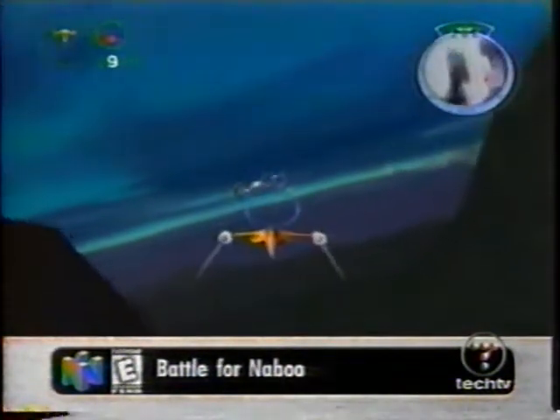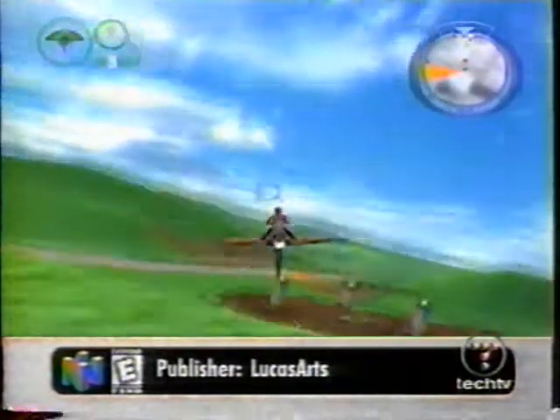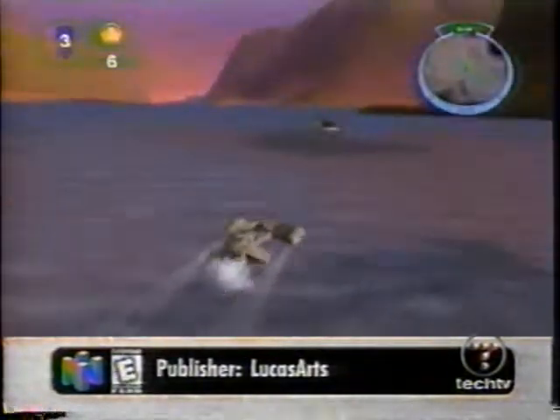Battle for Naboo's visuals take full advantage of the RAM expansion pack. The horizon stretches for ages over the countryside. Gunships glide over deep blue waters.